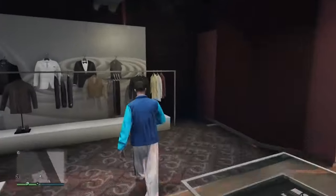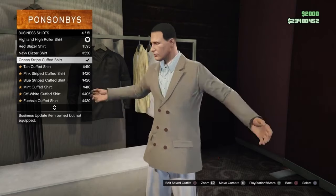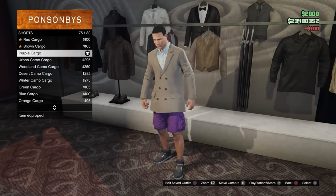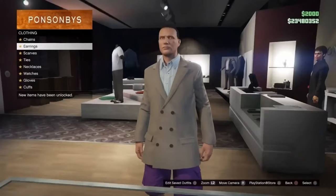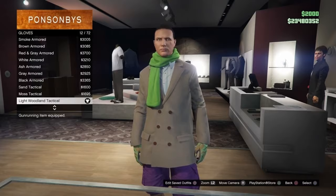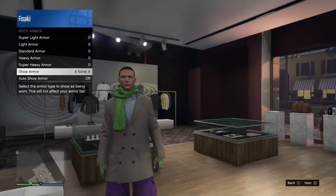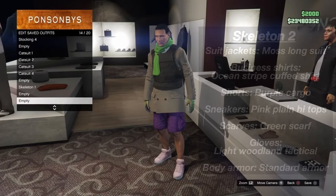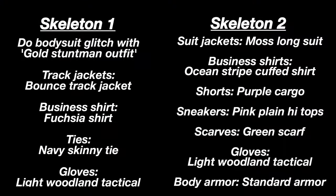Now for the second outfit. Go to suit jackets and put on the moss long suit. Then go onto business shirts and put on the ocean stripe cuffed shirt. Next go to shorts and put on the purple cargo. Then go to sneakers and put on the pink plain high tops. Next go to scarves and put on the green scarf. Then put on the light woodland tactical gloves. Lastly, open the interaction menu, press inventory, press body armor, go to where it says show armor, and put it on standard armor. I saved it as skeleton two. All done with the components part of the skeleton outfit.